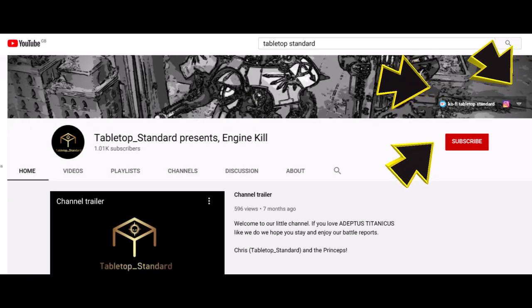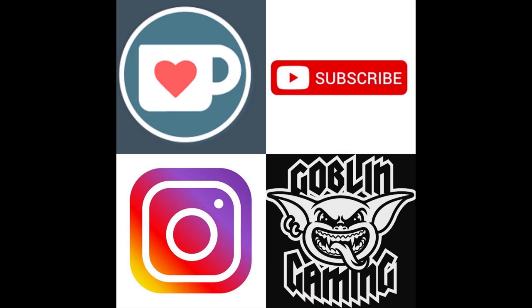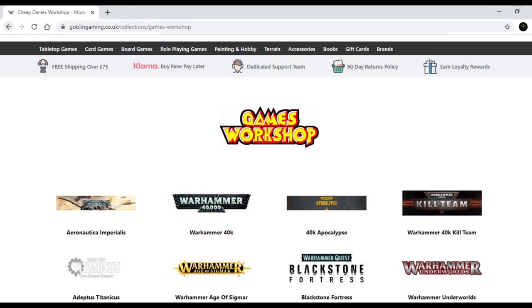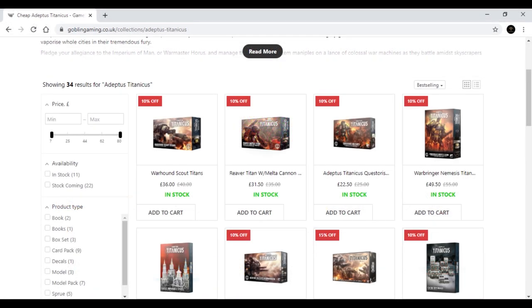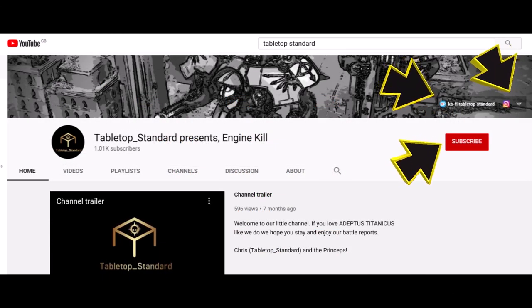If you would like to help support the channel, check out our links on our homepage. You can subscribe and follow our Instagram for all the latest channel goings on, or click on our Ko-fi link to make a donation. You can also click on our Goblin Gaming Affiliates link — SL Games Workshop, gaming mats, terrain, accessories and many more items, and of course Adeptus Titanicus, all at discounted rates. Anything you buy using the link, the channel gets a little in return. Thanks very much and enjoy the show.